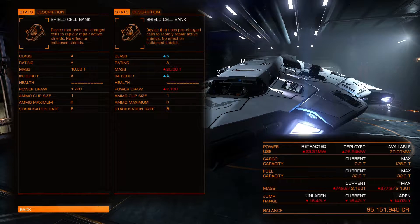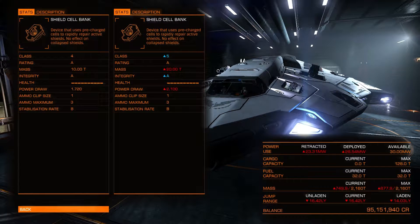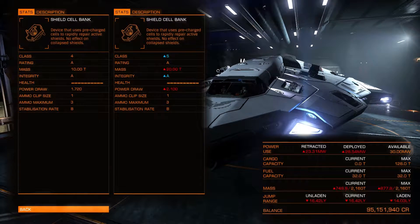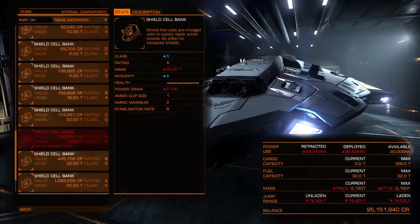An A5 will give me basically the same amount of charges, but I'm increasing the tonnage by 10 and increasing the power drain by 0.380. My laden jump drive will go down slightly, but I'm still under my 30 power available. So I will select that.